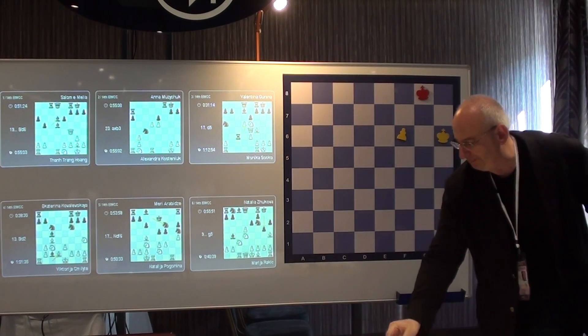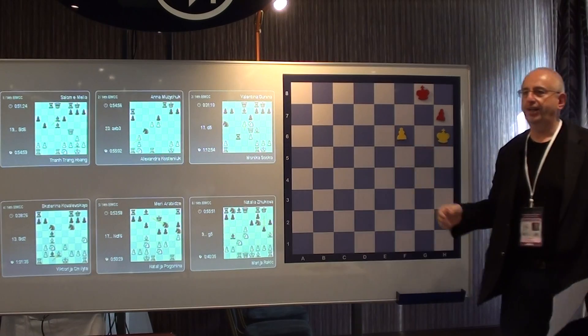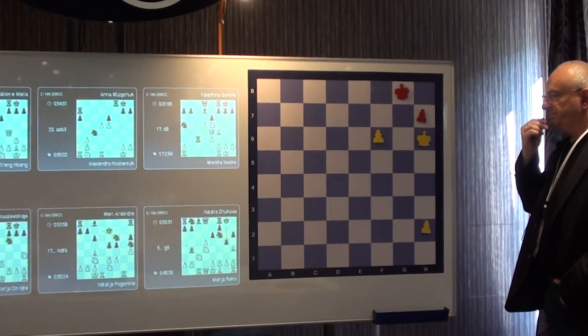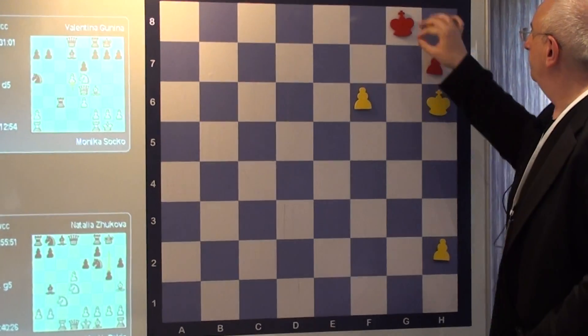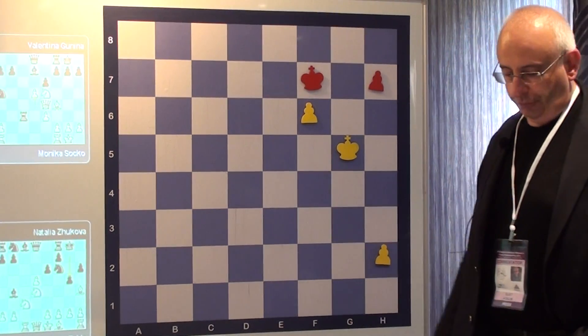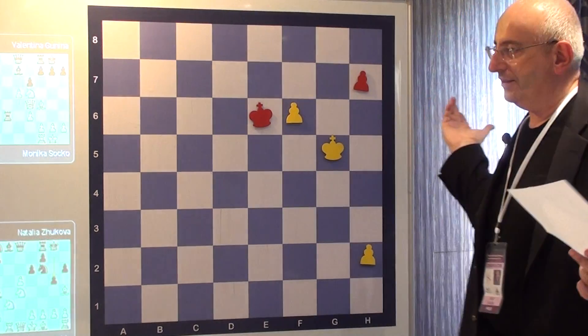That's a nice study about what we were analyzing yesterday. Here, Black has achieved the draw. Black is achieving the draw by forcing White to move the edge pawn. And the forcing move is obviously King e6 — otherwise, the pawn is lost.